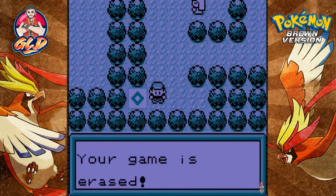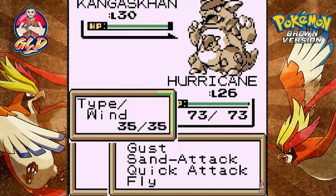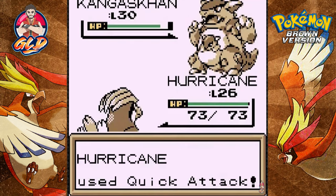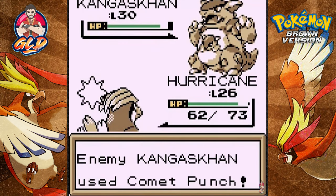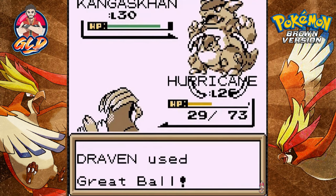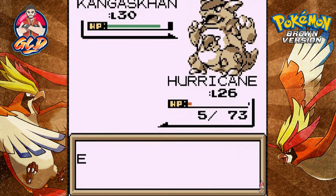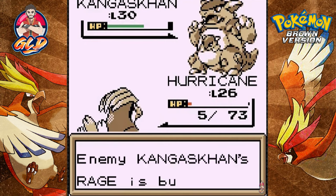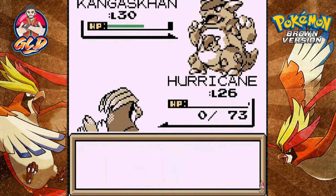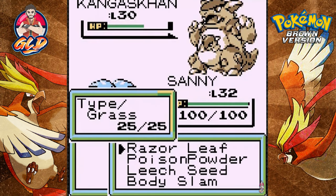We couldn't get past this part — 'your game will be erased' — but because we have the virus scan, it actually enables us to see this Kangaskhan right here. I kind of want to catch it. Chances are we can't, but let's see. This guy's going with a Comet Punch — come on, four times — I really hate it. I'll throw a Great Ball. You can't capture this guy easily. It's a critical hit; let's go with another fly attack. This guy is hitting me pretty hard.